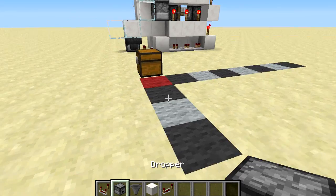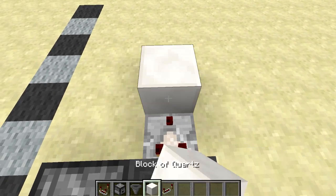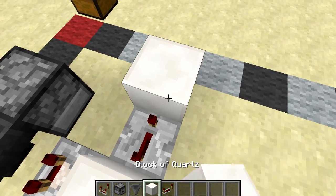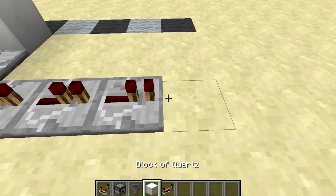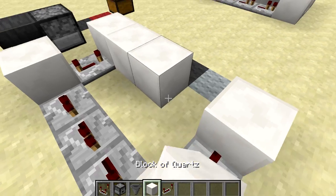We're going to start off by placing down a dropper with a hopper facing into it and a comparator facing out of that and into another block that's going to have a repeater on the side here set to the fourth setting. Then put a block in front of that repeater, put three down like this all on the default setting, a block here, another repeater on the default setting, and then fill in this space here with blocks.